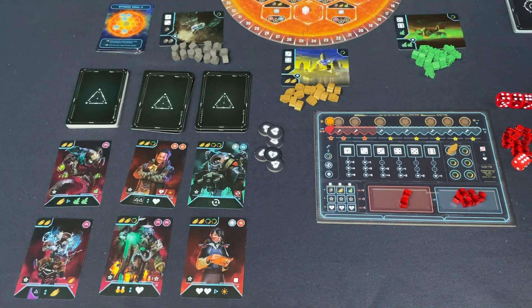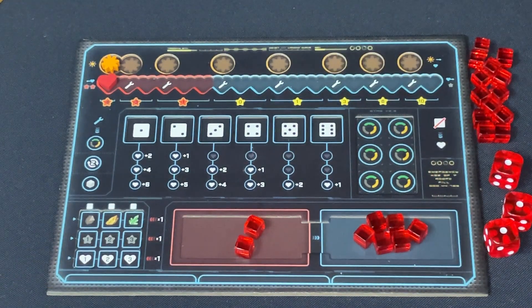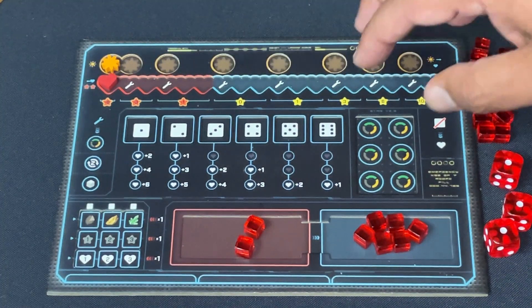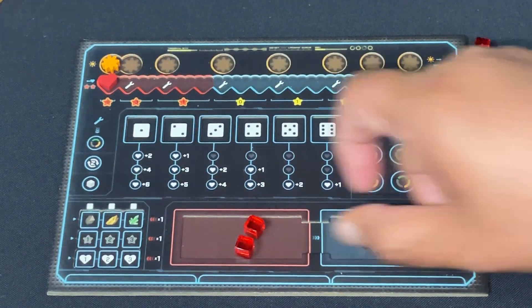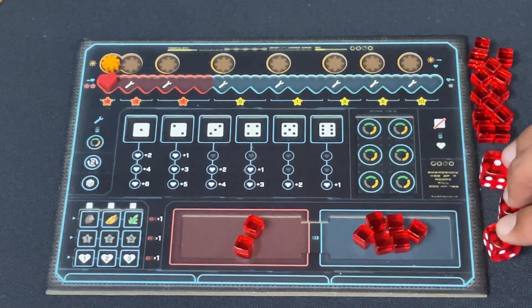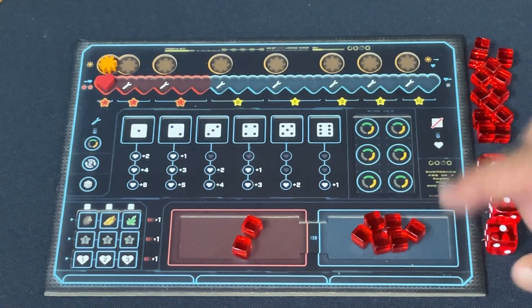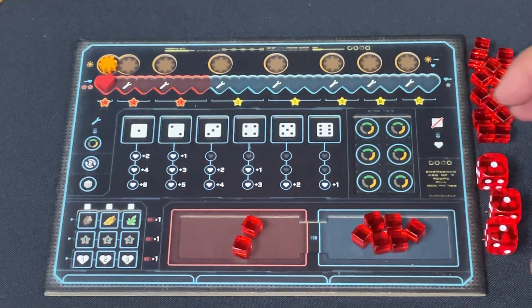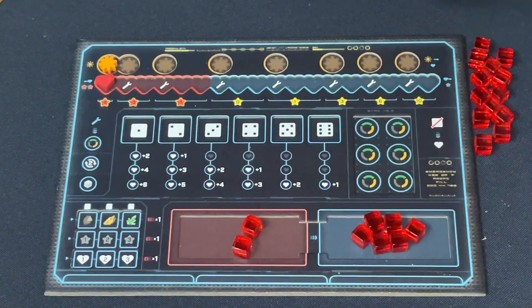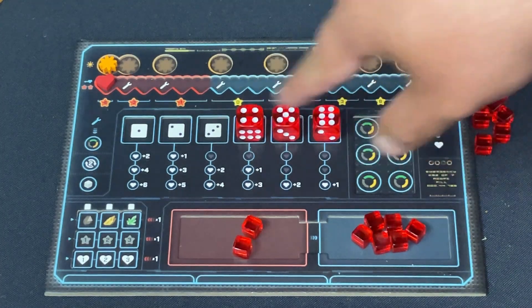Here is your control board — this is where resource management and dice manipulation happen. You have a reputation track for points, a morale track for points and minor effects, and drones which go out on the sphere to defeat resistance ships. At the beginning of your turn you roll dice and assign them to different areas.